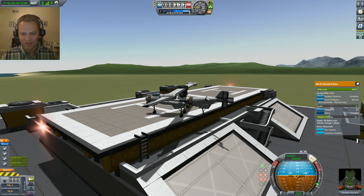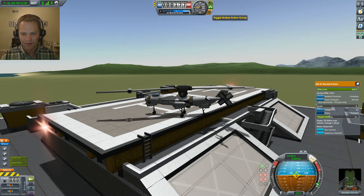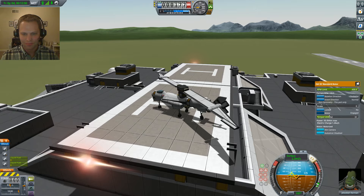I'm holding forward because I don't want to go forward at all. There we go. Let's try to twist it this way. Hit the brakes - don't tip over.